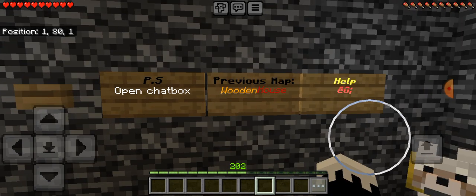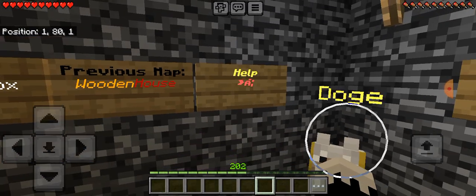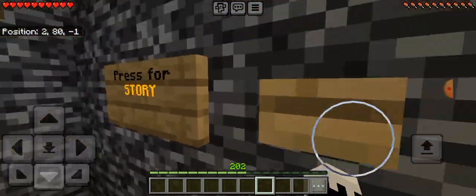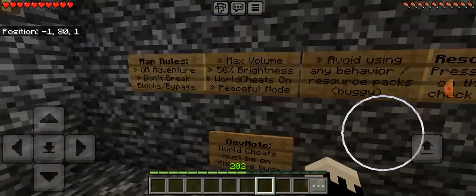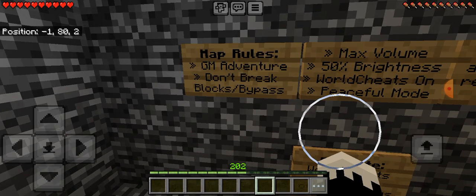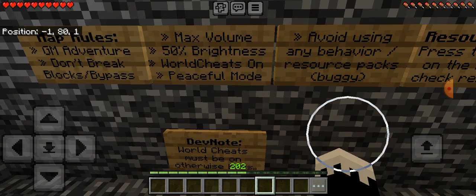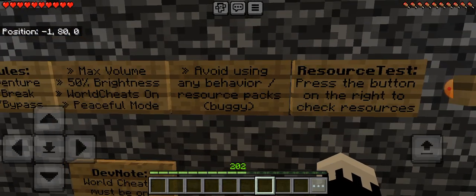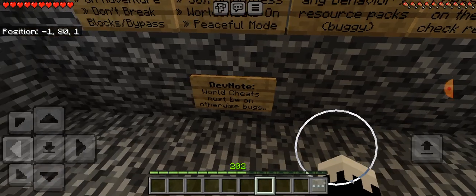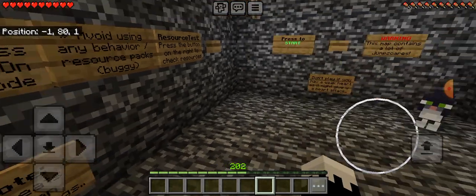Press for story. Previous map is Wooden House. Rules: game mode adventure mode. Don't break blocks or bypass. Max volume 50%. Roll cheats on peaceful mode. Avoid using any behavior or resource packs - gets buggy. Press the button on the right to check the resources. Dev note: world cheats must be on, otherwise bugs.